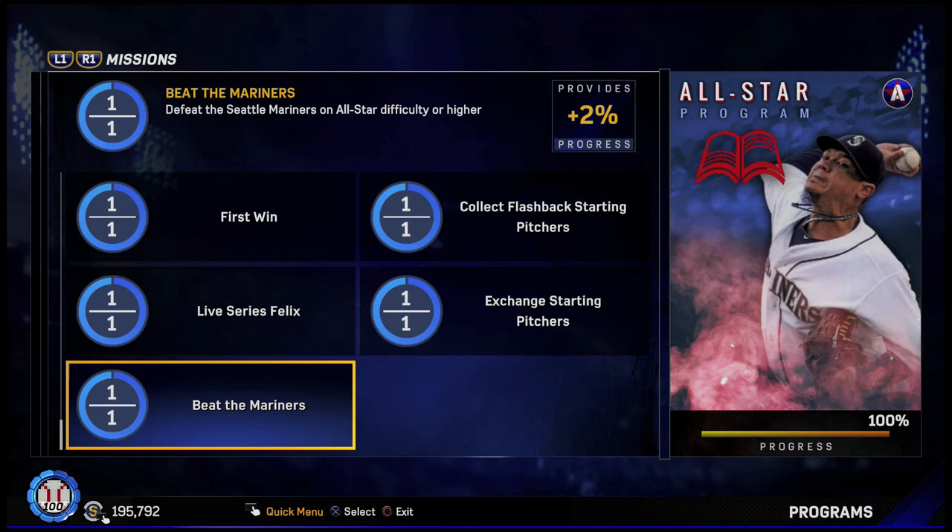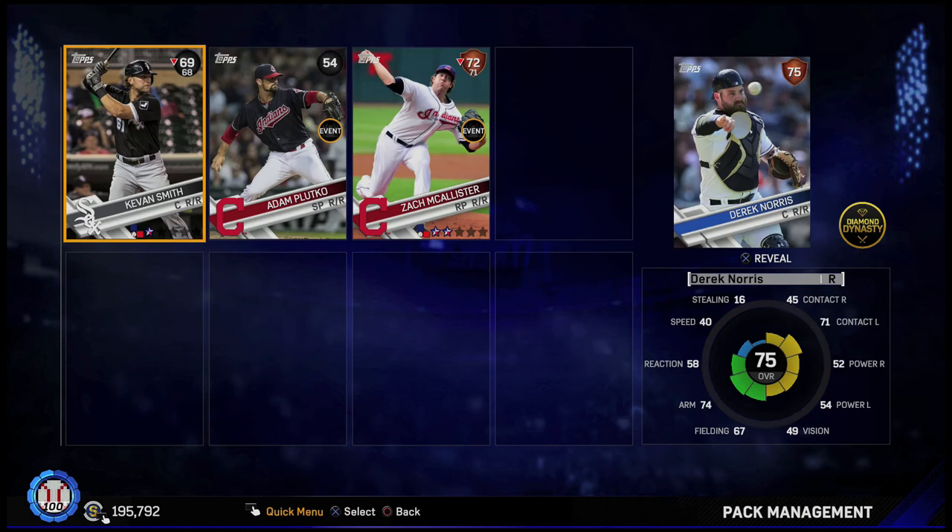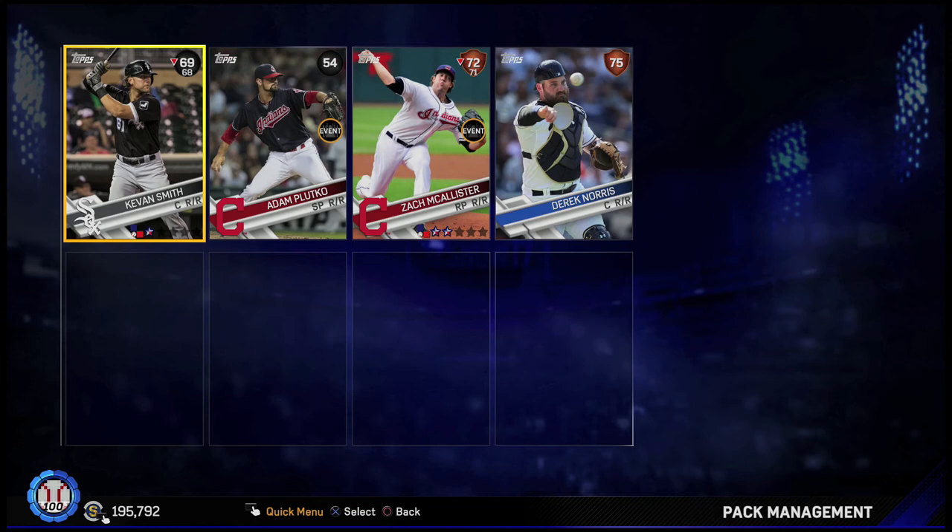Now we're going to open up these two program packs — would be nice to get a diamond. In the first one, we got two commons and two bronze players, so nothing good. In the second one, we got two more commons and two more bronze players. The good thing right now is since these cards are unsellable, we can use them for the new exchange missions that just came out. Unfortunately, we didn't get anything good.